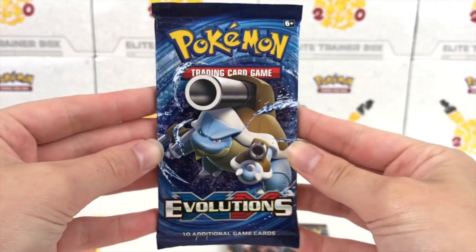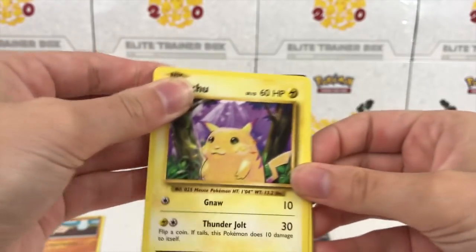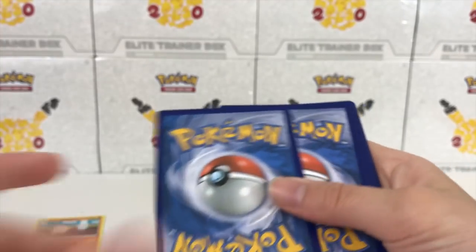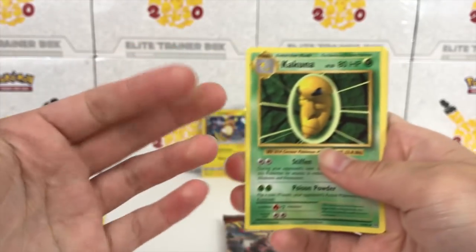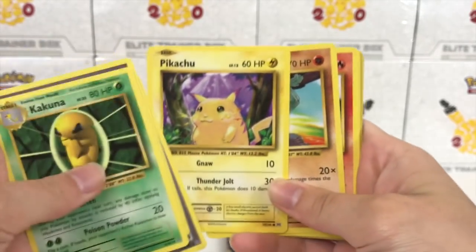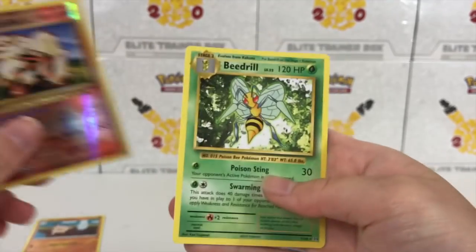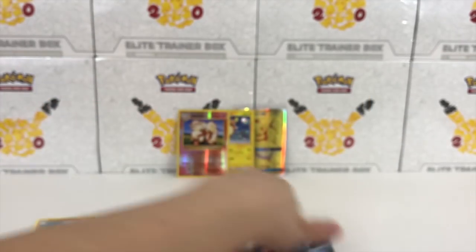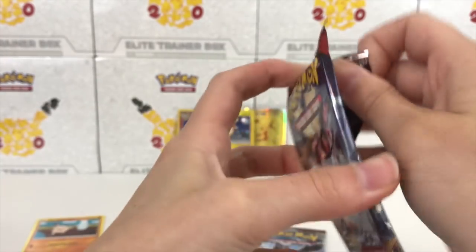Moving along, we have Evolutions. There's a cool Mega Charizard Full Art in this set, and of course, the Pikachu. Here's a code card for you guys. I feel like this is going to be an amazing pack. We got Switch, Pikachu — already amazing because we got the Pikachu — Machop, Growlithe, Onyx, Nidoran, Arcanine, Reverse Rare, and a Beedrill Regular Rare.